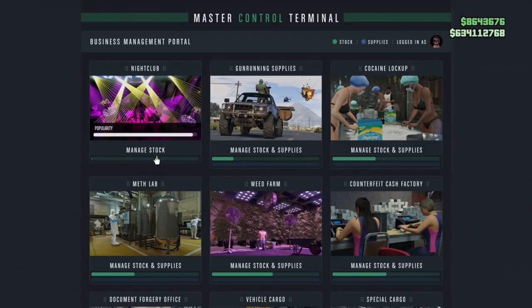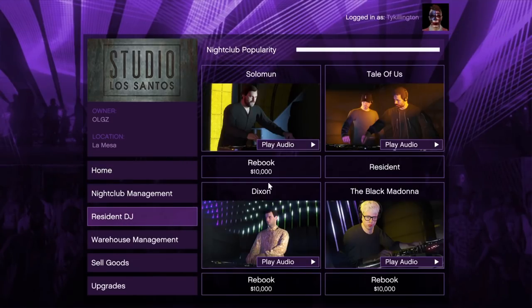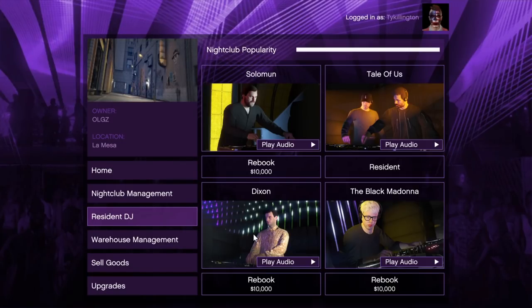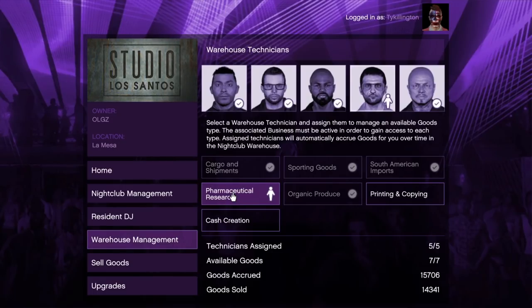From inside my arcade at my master control terminal, I can access and rebook the DJs to increase the nightclub popularity, and I can also manage my technicians. This is also important: if your businesses stall out and they're not accumulating any goods, the best thing you can do is move your technicians around, and that'll help you out.